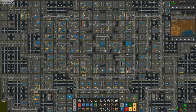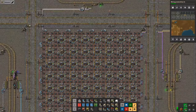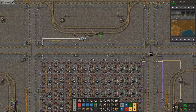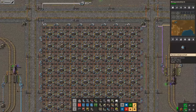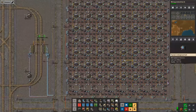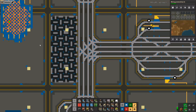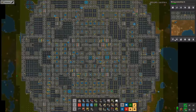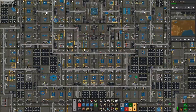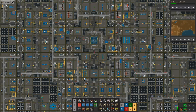Let's zoom in and have a look. This is my train megabase and you can see it has a lot of cityblocks. Each cityblock is 100 by 100 tiles and it is delimited by a path around it. It has four large power poles out in the center, and in most cases it has four roboports to cover the entire cityblock in roboport area. When we zoom out and look at the roboport coverage, we can see that everything is covered by the logistics network.